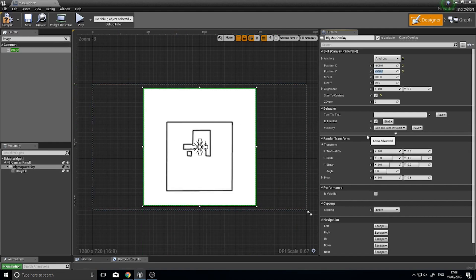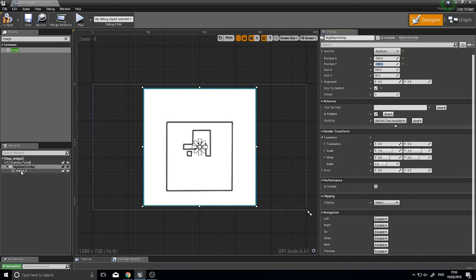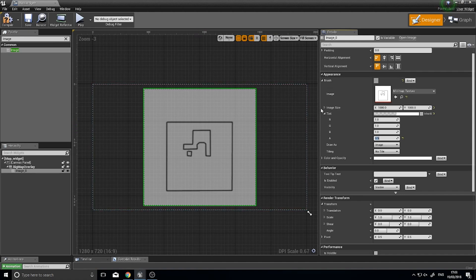I'm also going to make it a bit see-through. Click on the image, change the tint alpha to 0.5 so it's slightly transparent and you can see your character through it. If you want to do it exactly Fortnite-style, you can access this in the brush settings and change the alpha based on whether the player is moving — but I'll let you guys figure that one out.